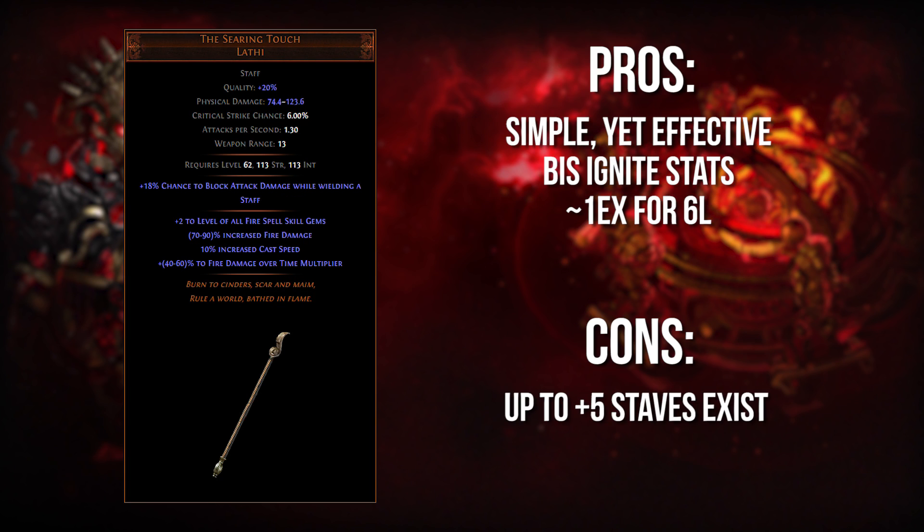Next up, we have the Searing Touch. This is not a very flashy item, not one you're going to see in a lot of streams, but it is a very simple and effective one. Really, all it is at the end of the day is an Ignite Caster weapon for skills like Flame Blast and Fireball Ignite Prolif. It gives you literally everything you need — gem levels, fire damage, and fire damage over time multiplier — and these are literally best-in-slot stats for Ignite Caster builds.